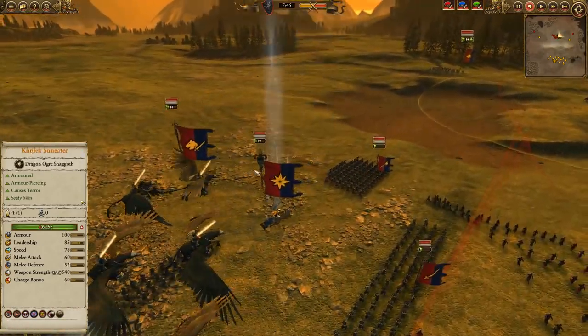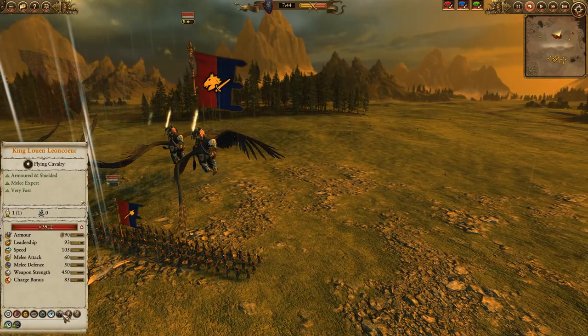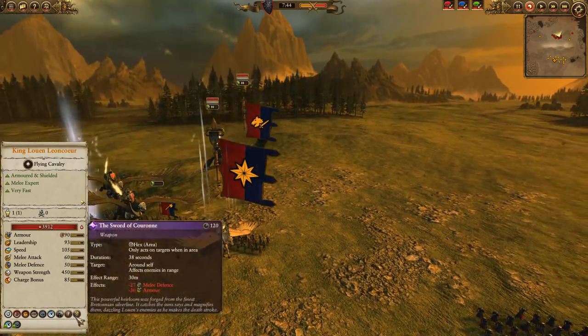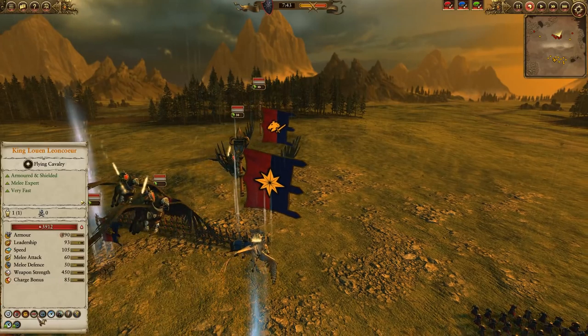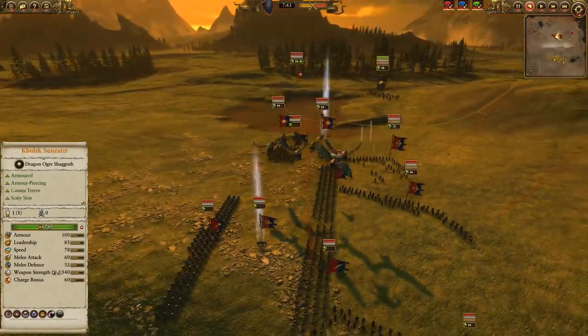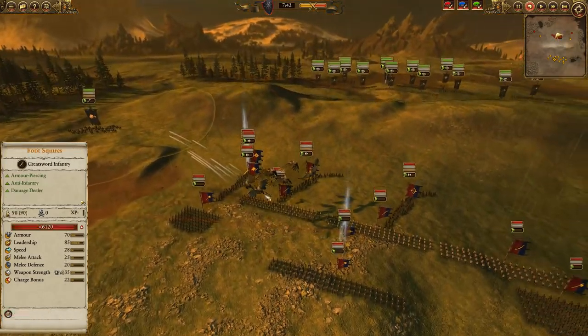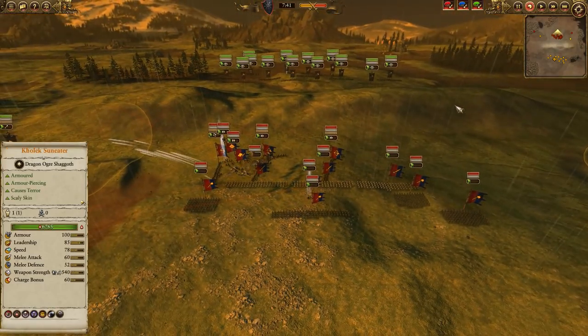My opponent has got King Luwin Leoncur on a Pegasus, interestingly enough. He's still got great combat stats, very scary duelist — a Lion's Shield, Sword of Korone, all that jazz. He's backed up by a unit of Royal Hippogriff Knights, so kind of separating Luwin from that AP and Terror, very interesting. You don't get to see these guys too much, but I'm interested to see how they perform here.